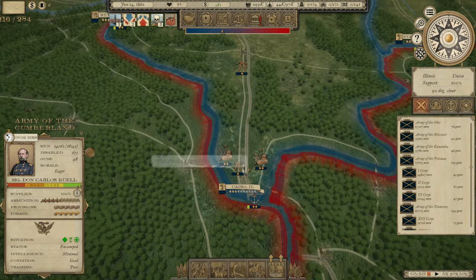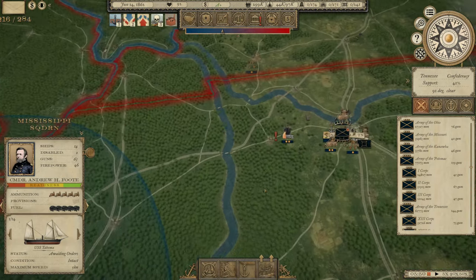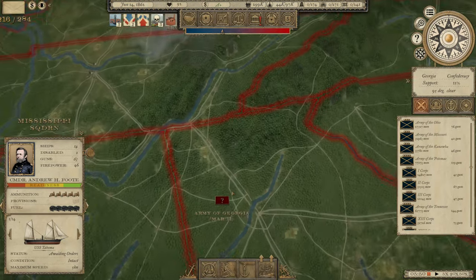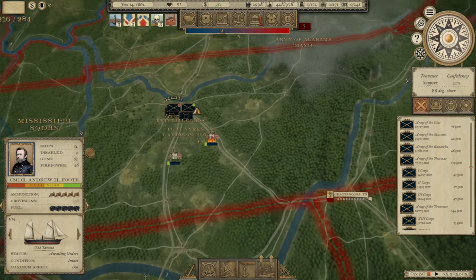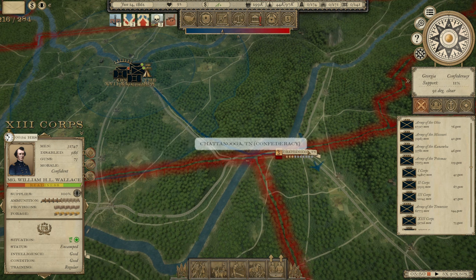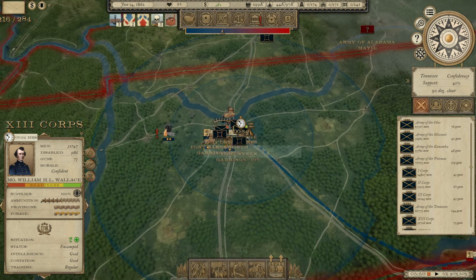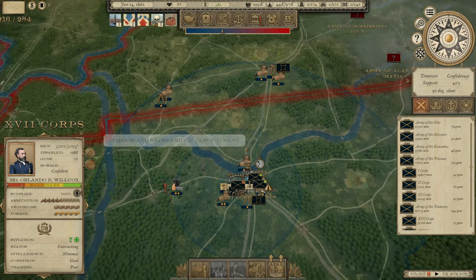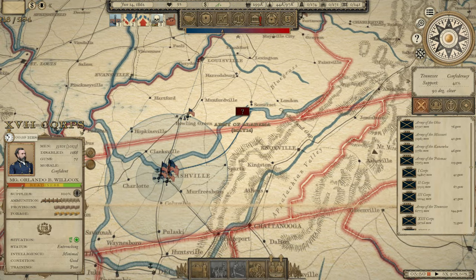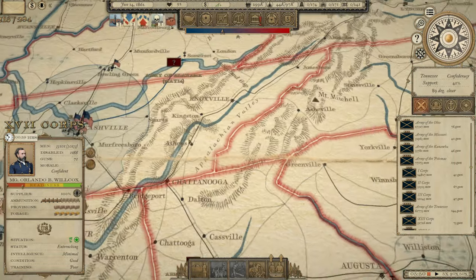Our supply base at Cairo seems to be good, and our Mississippi Squadron is right there. We've got Grant's Army still sitting in Nashville — we should probably start doing something with them. Let's send WHL Wallace's 13th Corps to secure Chattanooga. We'll send Orlando Wilcox with the 17th Corps up here to deal with the Army of Alabama, and hold the other corps right there. I think Nashville is pretty secure at the moment.